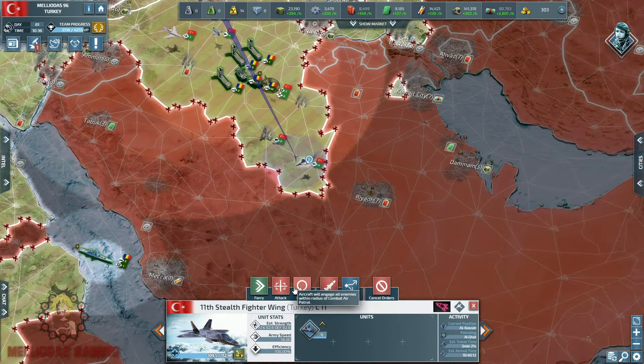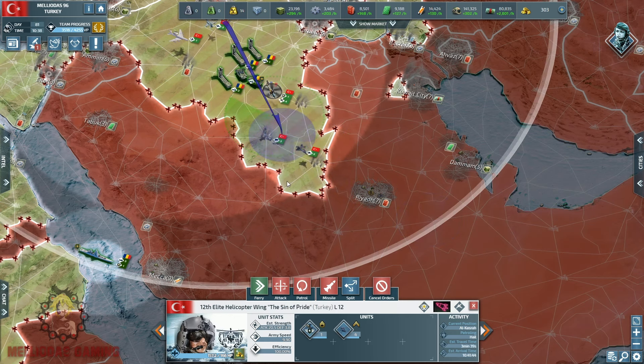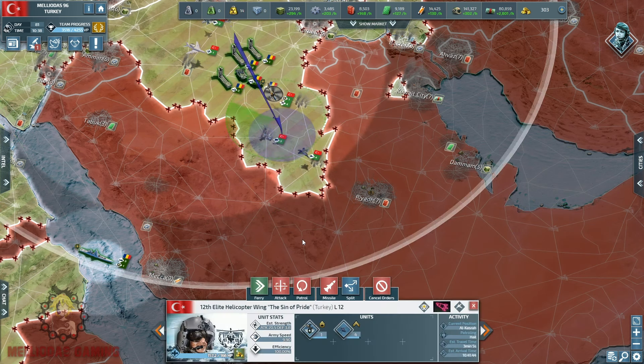Operation Armageddon is live again — my elite helicopter wing is on its way to the capital area. I'm going to do some scouting with fighters to see what we're dealing with. I'll advance my AUX unit to give me better vision. I'll wait for it to get into position and give me the required vision on the capital Riyadh.